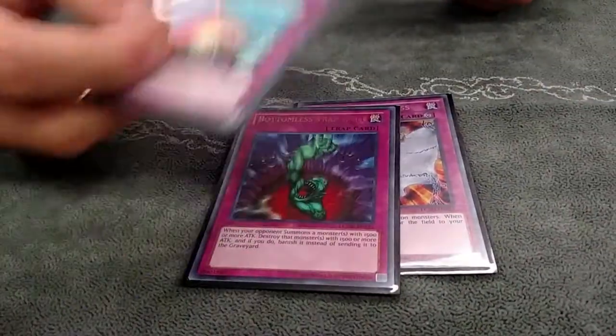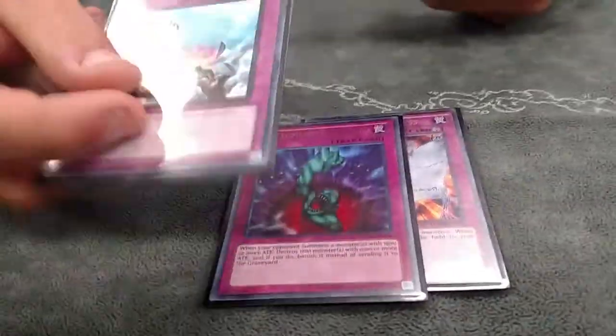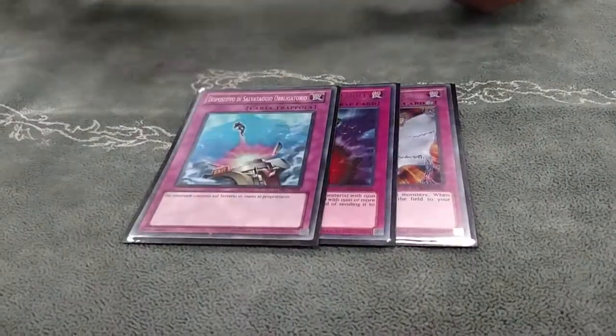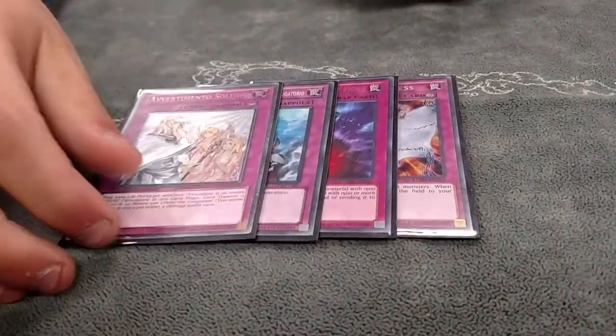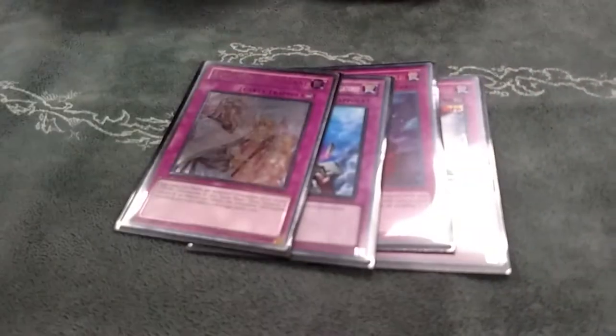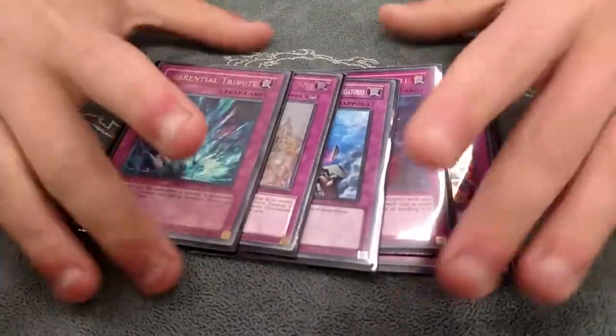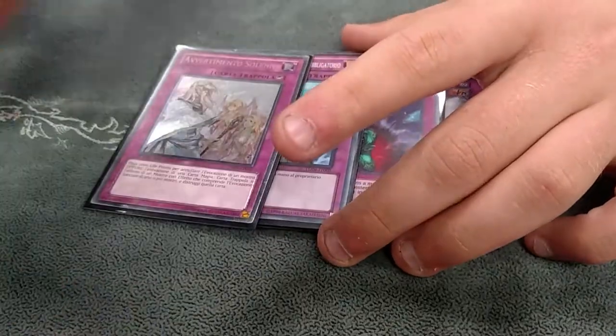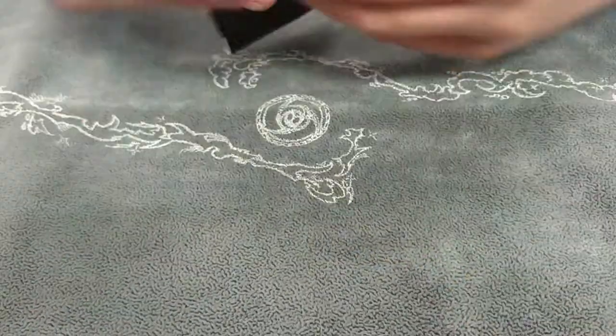Pulse. This card helps you out. You can bounce a Scepter and then play it again next turn after you've already summoned it. And this card got better because it hits Manju, Danko, Mathematician — it hit all these things before, but it just seems more viable. And there's Scepters and Chairs running around, so you want to be able to stop the Scepter. This also helps against a lot of plays where they think they're going to be able to OTK you because you're playing a slower deck, and then you just clear the board and control the game from there.